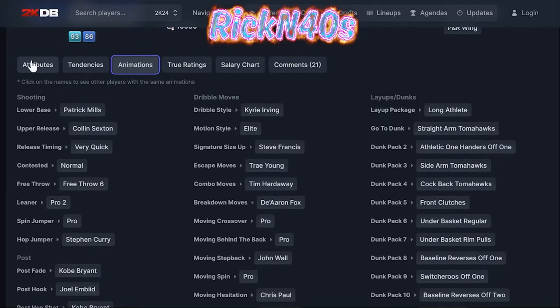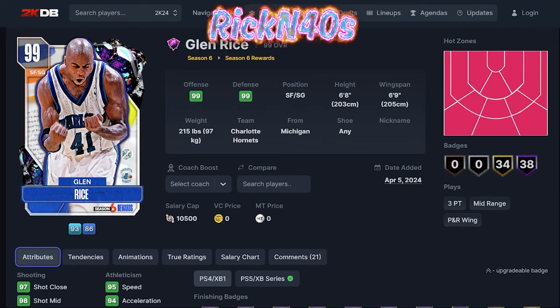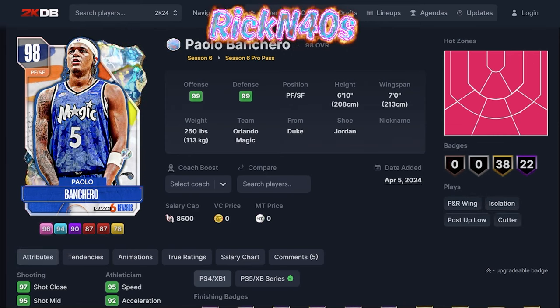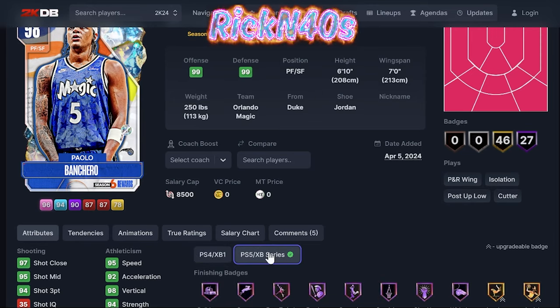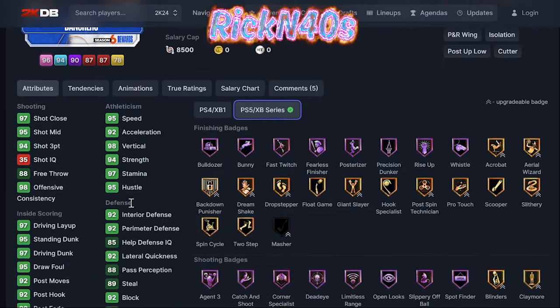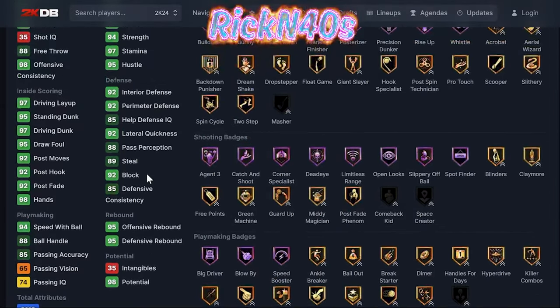He's not super athletic with a 90 driving dunk. Now this Paolo Banchero — he's not free, you do have to get the Hall of Fame Pass or Pro Pass. He's a 6'10" small forward/power forward with 27 Hall of Fame badges and 46 gold badges. You can pause the video and check out those badges.